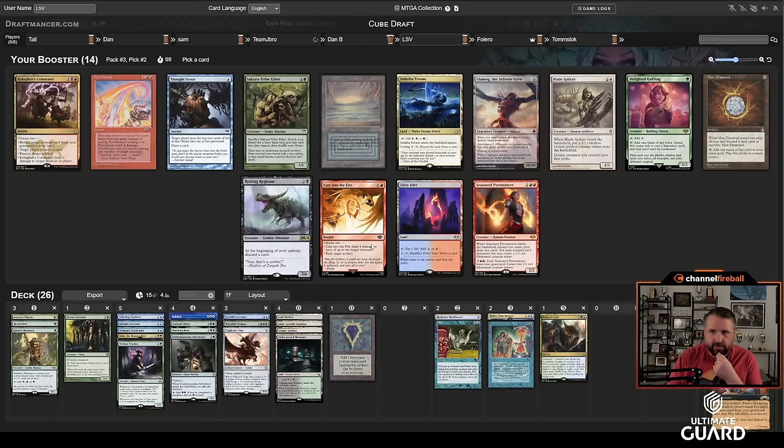This pack has Cryptic Command, which I'm probably a bit ambitious on. Overgrown Tomb is kind of nice because it can help splash Grist. I like that better than another tap land — I already have two. Sylvan Library might just be better though, with two Moxes. Getting to play turn-one Sylvan is awesome, so I'll take Sylvan and hope one of the lands comes back. There's still Plow Under, Trinket Mage, Brazen Borrower — a lot of playables in this pack for us.